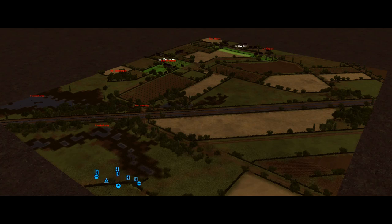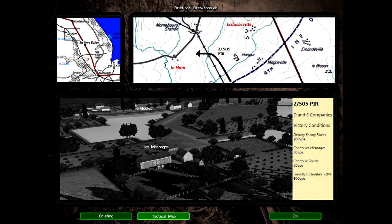More specifically, we're attacking across the railway line towards two farms, the Massand and another Le Goulet, which is completely different to the Le Goulet from the last mission. The farms are both worth 50 points, but there are 200 points on offer for destroying enemy forces, so I'm more concerned with finding and destroying the defenders than with land grabbing. After all, if there's no one left to defend the ground, then it's mined by default.